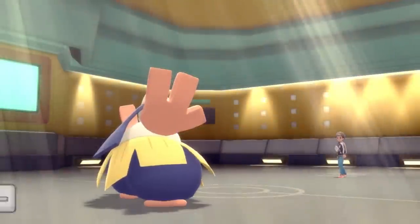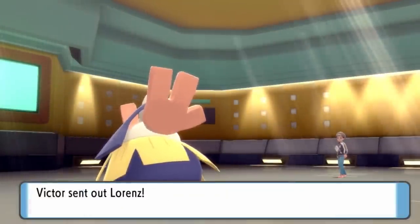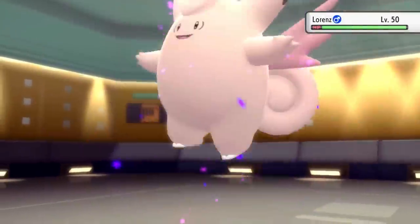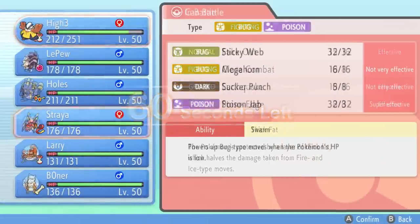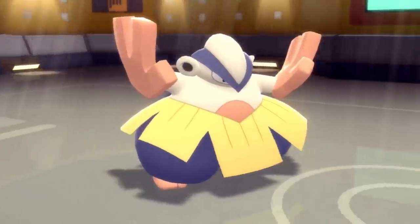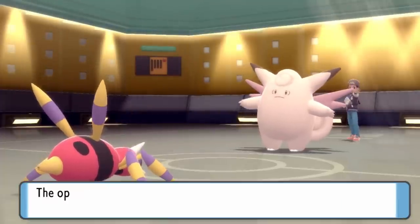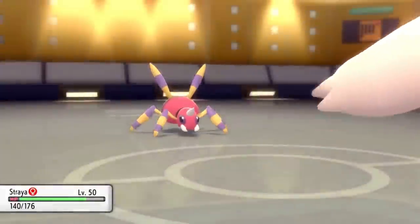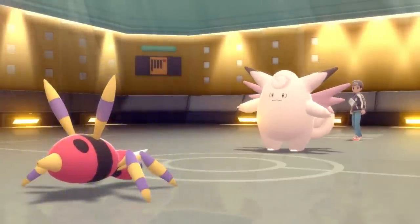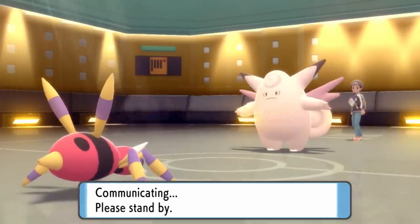The Will-O-Wisp was actually a rather interesting play, because most of the time you see Guts Hariyama, so that would have benefited me. But I'm Thick Fat, so it's nice that it missed. This allows them a free switch and they decide to go into Clefable — the bane of my existence. Since 1998 this thing has been haunting my dreams. Luckily I do have a Ariados, so I decide to go into it. I don't really know what type of set this Clefable is running, but if it's Calm Mind I can at least hit it pretty hard with a Poison Jab.